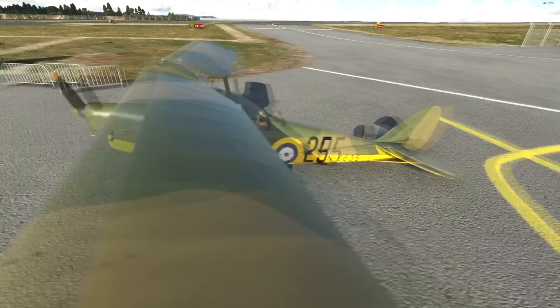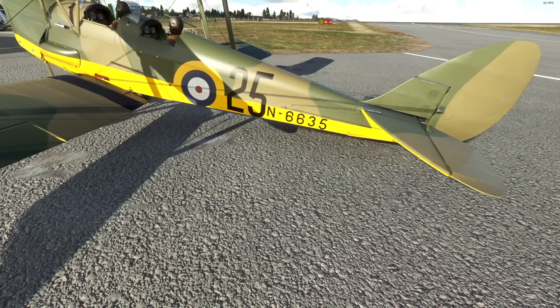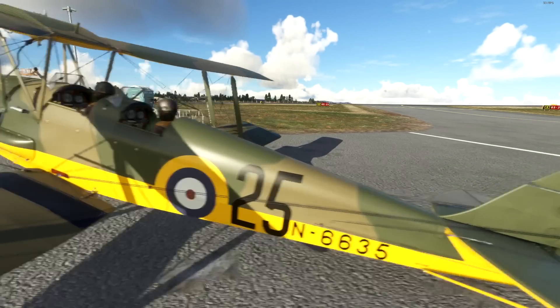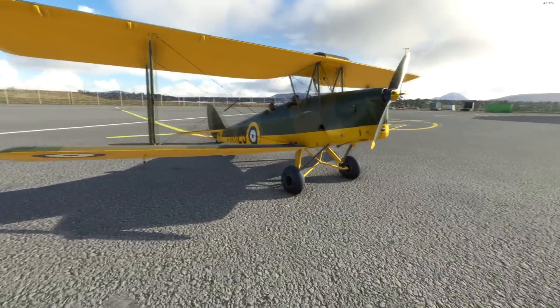Beautiful ribbing there on the wings — ribbed for every aviator's pleasure in this case. I had put my custom tail number on as G-Cuppa but apparently it's not showing on the livery. It does, however, have tablet functions on board with the ability to use Com 1, Com 2, and Transponder, so you can fly it on VATSIM.